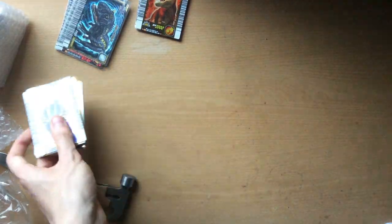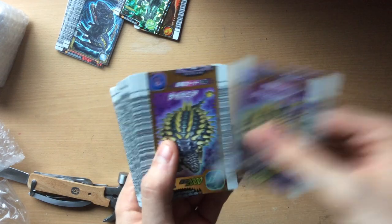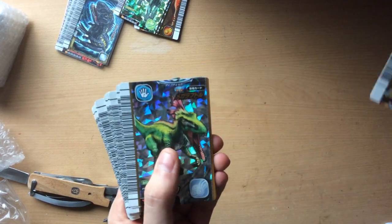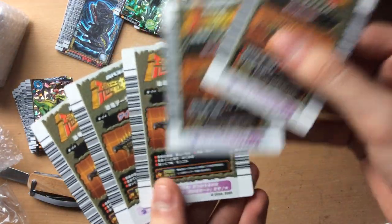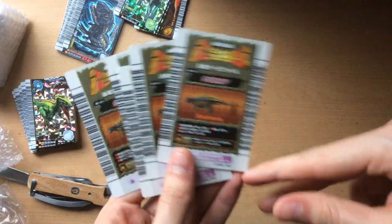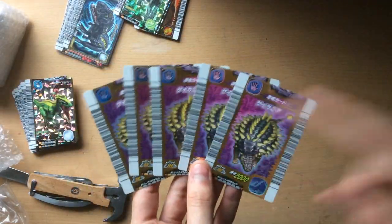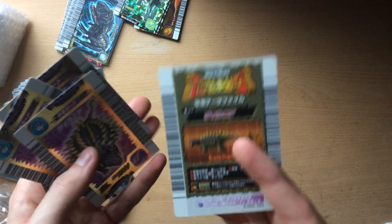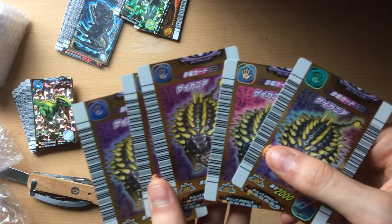Parasaurolophus - one, two, three, four Paras. Go with the other one I got in the other lot. Okay, Sychenia's turn - one, two, three, four, five... If you're wondering why I'm checking the date on these first editions, it's because there was a pre-release set of this set, and they have 2004 on the back and they're extremely rare. So that's what I'm checking, but it's usually easy to tell. More Sychenias.